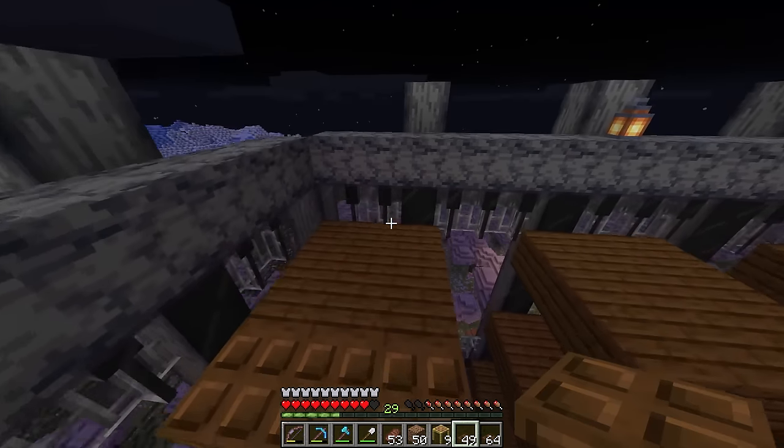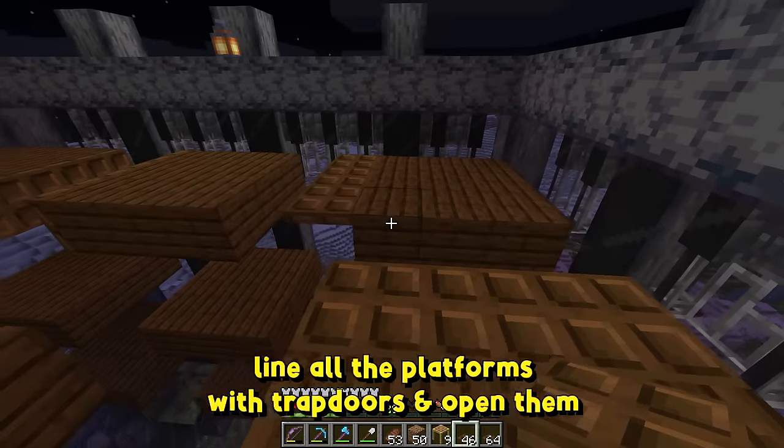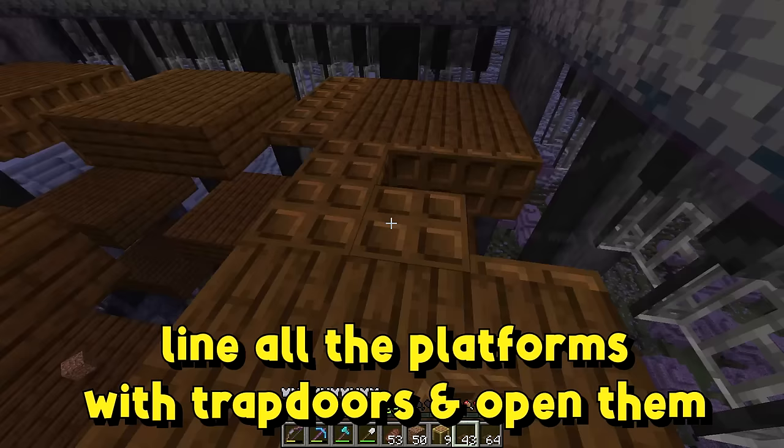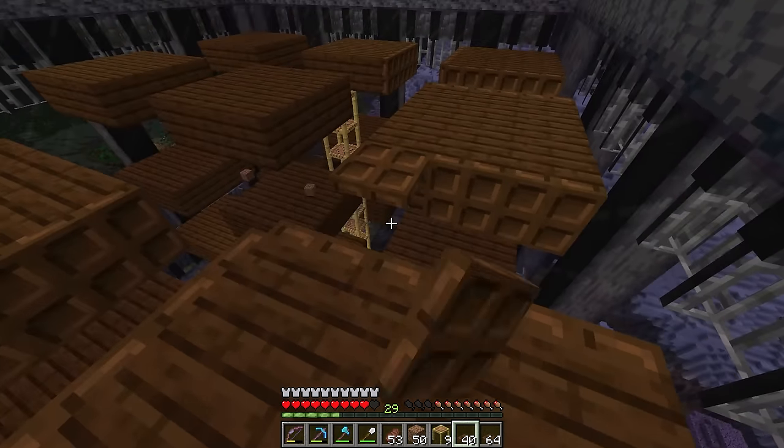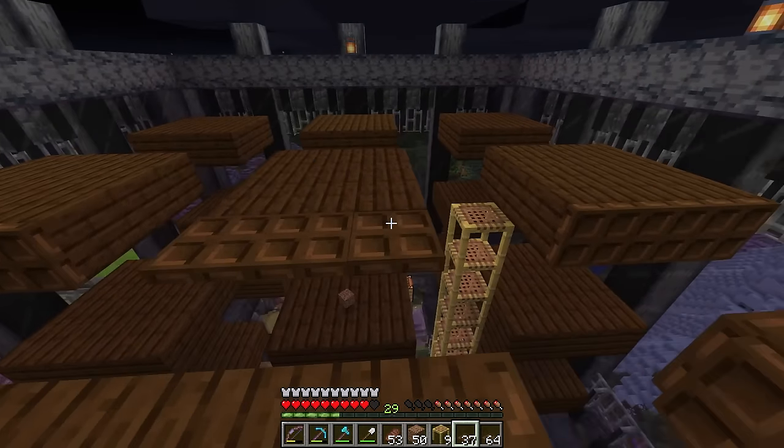So listen — this is the expensive spot, but you're going to need to line the side of every single platform with trapdoors all over your entire farm. And then after lining all the sides, you need to flip all the trapdoors open as well. This is expensive — this is a lot of trapdoors, the most expensive part of the build.